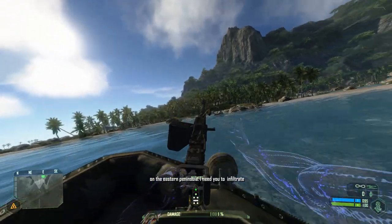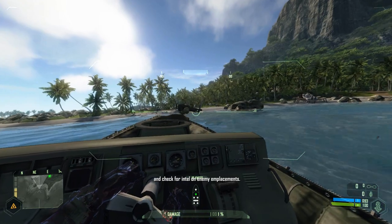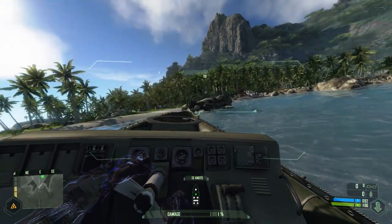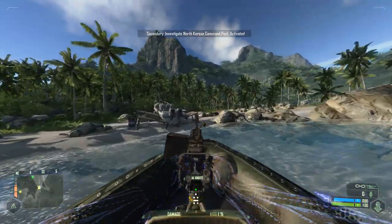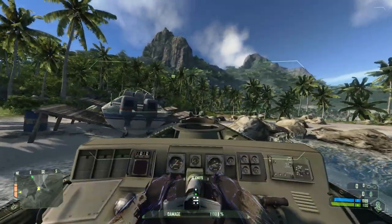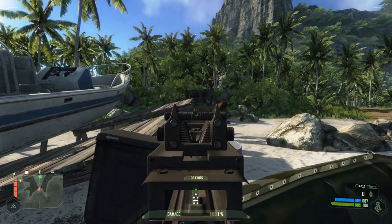Nobody's driving this, and yet being in a vehicle driving it invisible — JSOC indicates that the KVA have a command position on the eastern peninsula. I need you to infiltrate and check for intel on enemy emplacements. I'm uploading the coordinates now. Roger that. I wonder how suspicious they're gonna be of me.